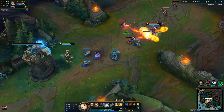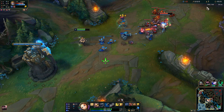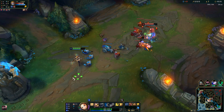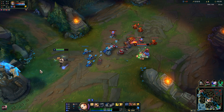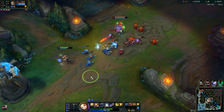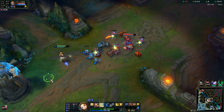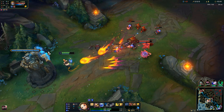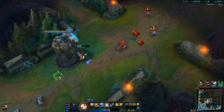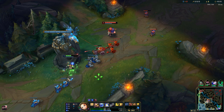We are playing against Heimerdinger. He is pretty obnoxious in the laning phase because he can push really fast. So you want to mainly play it passive — don't push too much because even though we are long range and quite safe, we are still immobile, so if we end up getting ganked then it's pretty doomed.